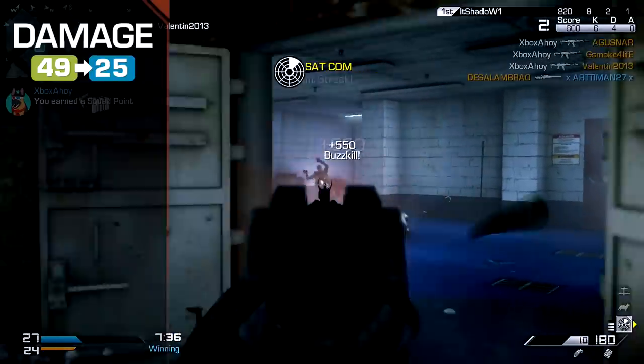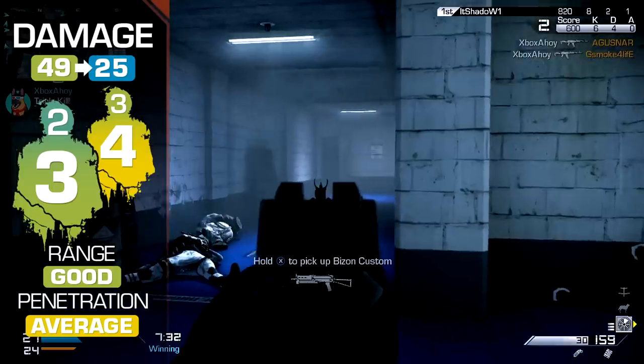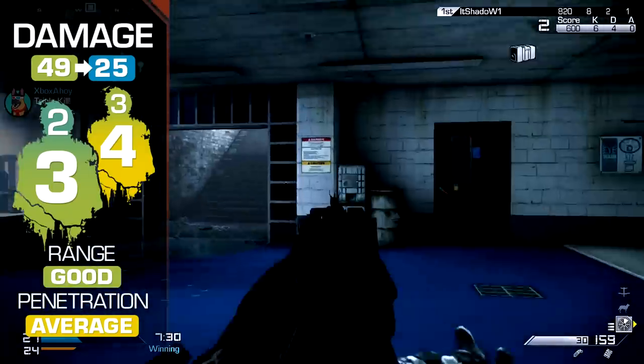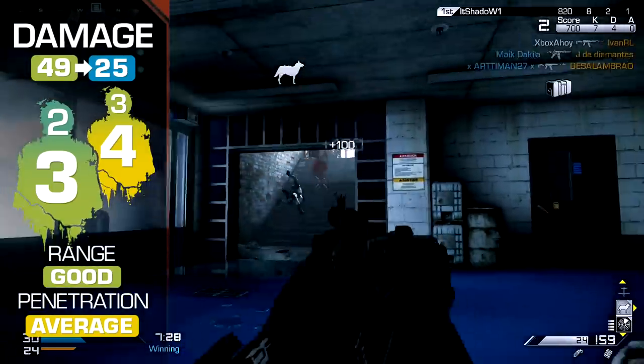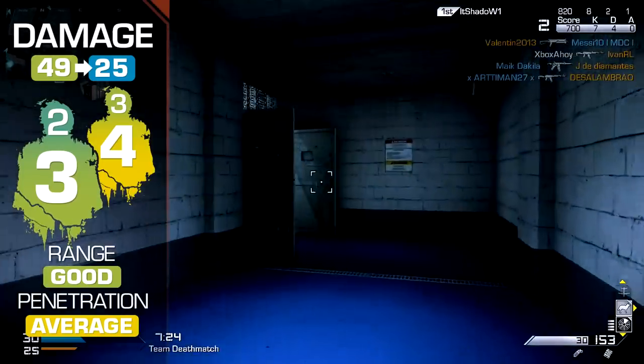The AK's damage is higher than most other assault rifles, killing in three shots up close, or two where one is a headshot. It retains this damage over quite some distance, and ultimately falls to a four-shot killer range or three headshots.